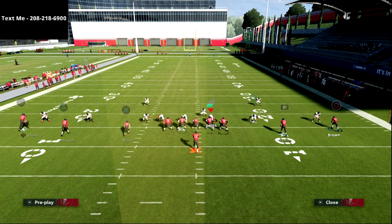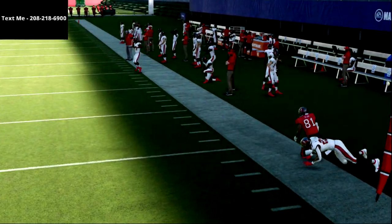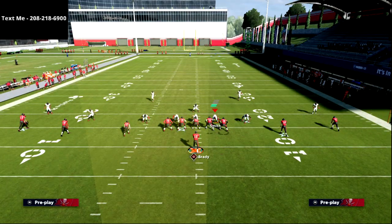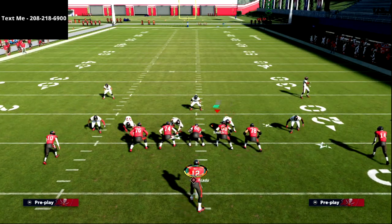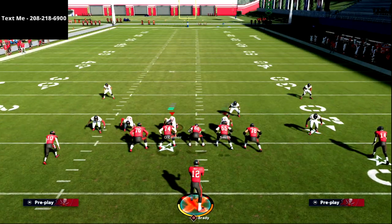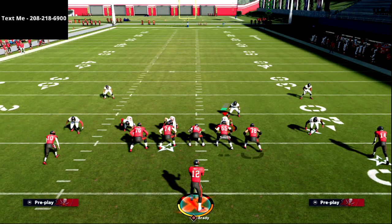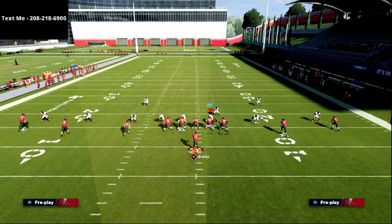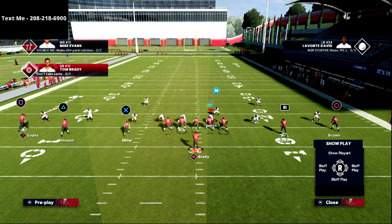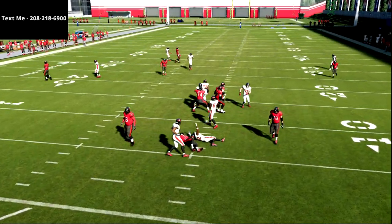You can put this receiver on an out route and you'll have a decent chance, especially since in Madden 22 out routes are a lot more effective than they've been. I want to make sure you can beat it with pretty much every route on this play. You can also simply put him on a curl — the timing is practically the same, though one thing I don't like about the curl is we can find ourselves in trouble.